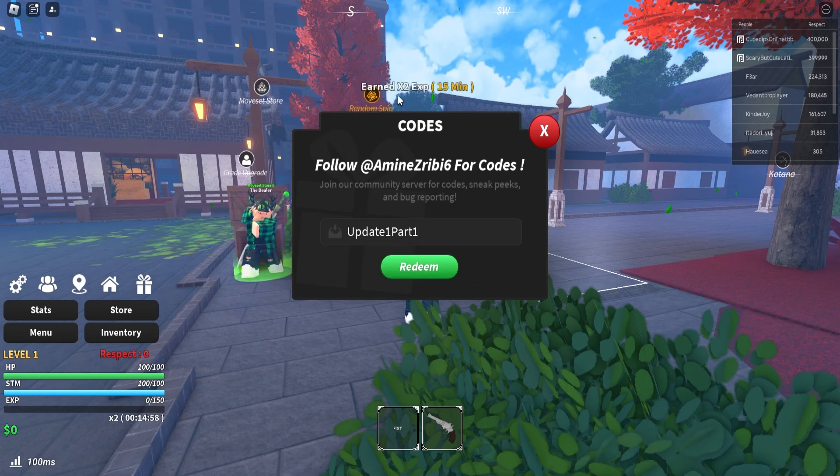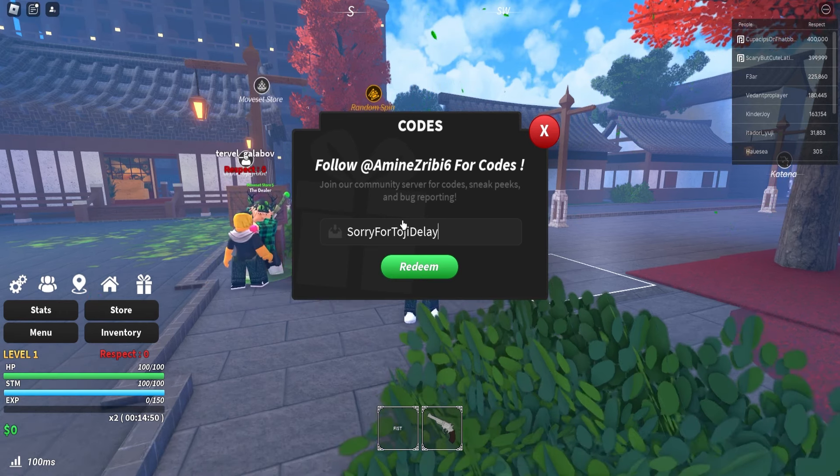The first code is 'update one part one' — redeem this one and as you can see it worked. It will give you double XP and a bunch of other stuff as well. Next up is 'sorry for toji delay' — S-O-R-R-Y-F-O-R-T-O-J-I-D-E-L-A-Y. Redeem this code and it will also give you double XP, which is really handy if you want to farm in this game.